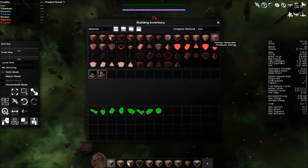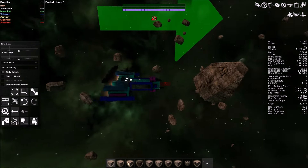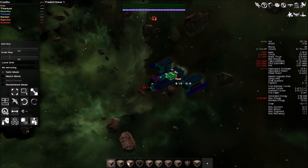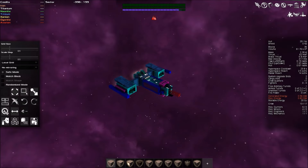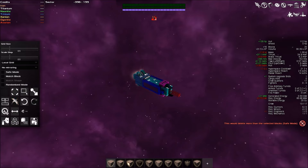Down here you have energy containers to increase your tank size and generators to produce energy. If you want, we'll build a ship real quick. Let's delete everything on this one. I want to get to a brighter area so you guys can see. We're back in a brighter galaxy now. We're going to get rid of this current ship — turn safe mode off. It has some really cool safety features so you don't accidentally delete your ships.